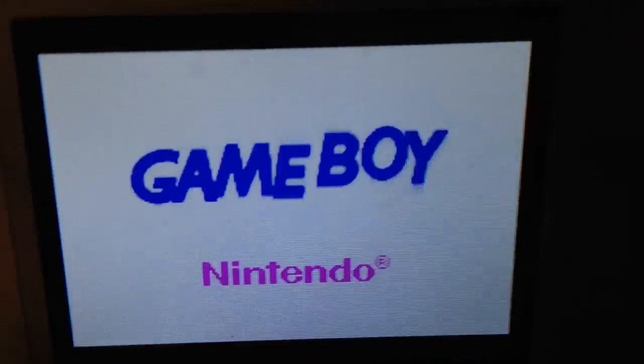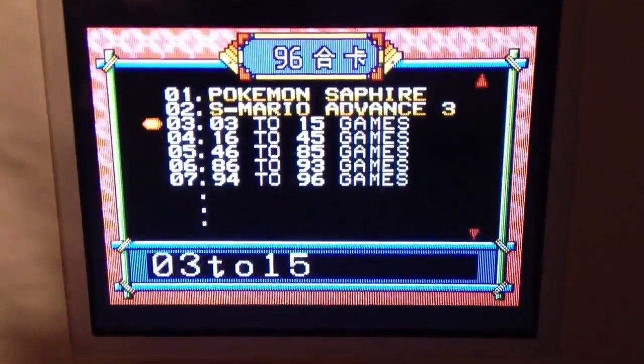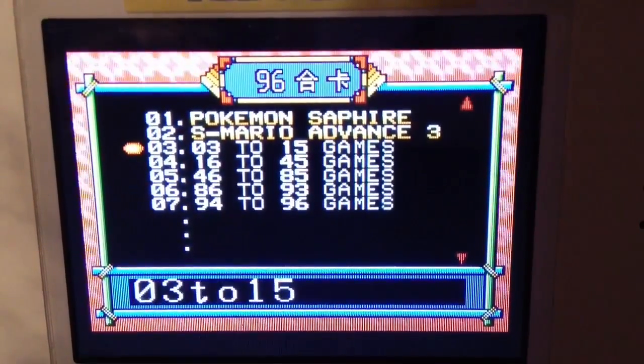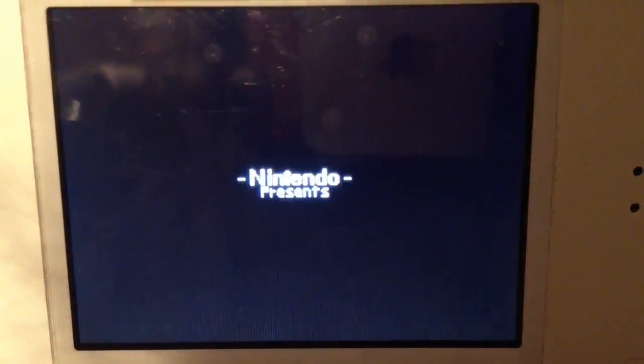I've got my DS Lite here guys so I can show you — you have a nice clear screen on this. Just knocked over my other Game Boys on the side. But anyway, let's put that in there and tap it on the screen. So this is all the stuff on it. It says it's got Pokemon, and it says it's got Mario 3, but it's not Mario 3. Let's just show you these games and see what it's got.